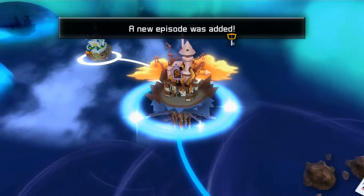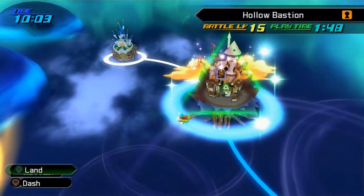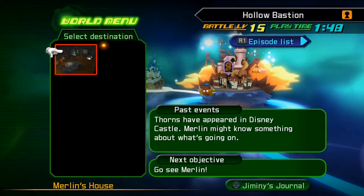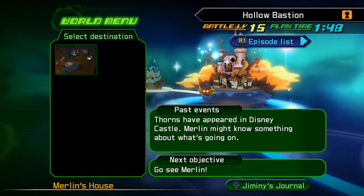So we're already here. A new episode was added here at Hollow Bastion. Let's go ahead and check it out. Thorns have appeared in Disney Castle — Merlin might know something about what's going on. Next objective: go see Merlin.